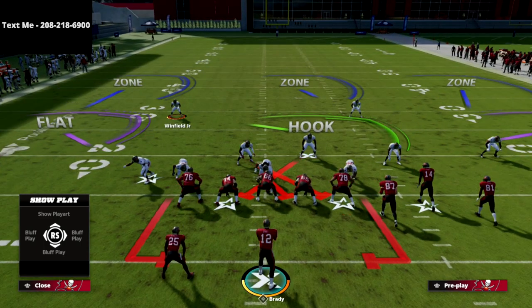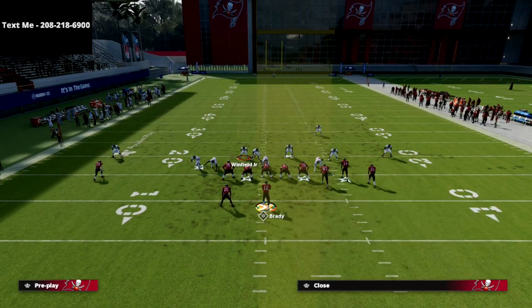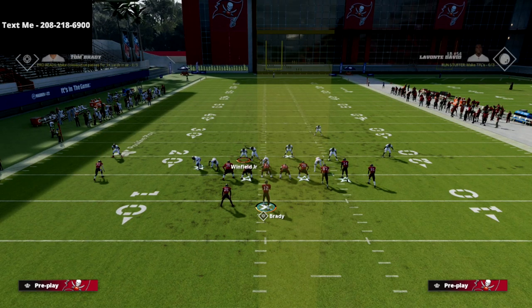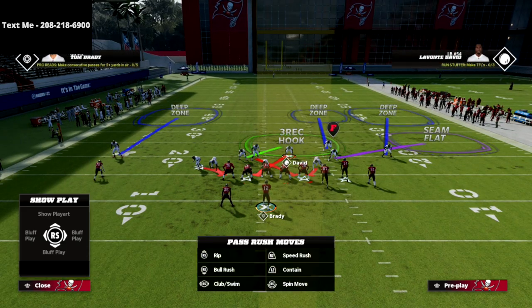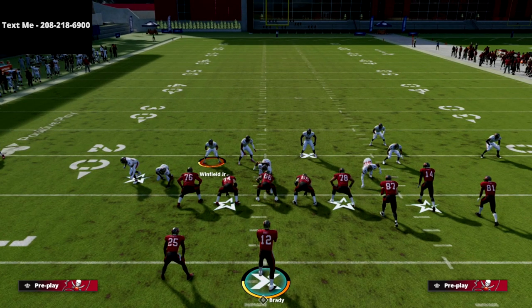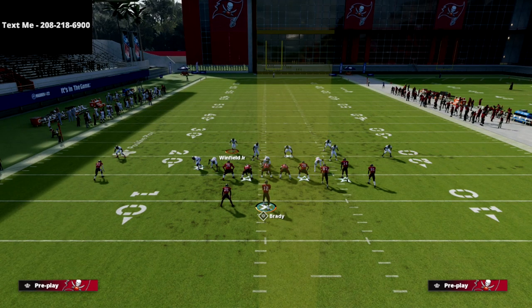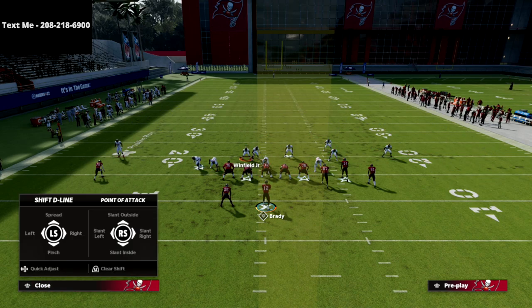Let's talk about this little trick you can use to hold a running back. If I'm standing right here with my safety and I want to set my coverage up, I think the best way to defend bunch is to take this guy, put him in a quarter, put zone drops out so you can have a hard flat and a curl flat over there, and essentially leave this guy one-on-one.